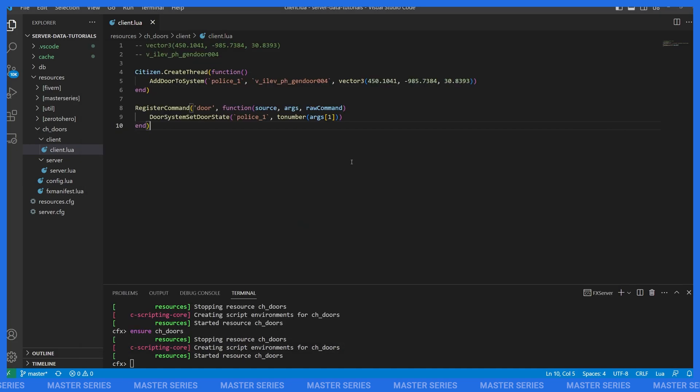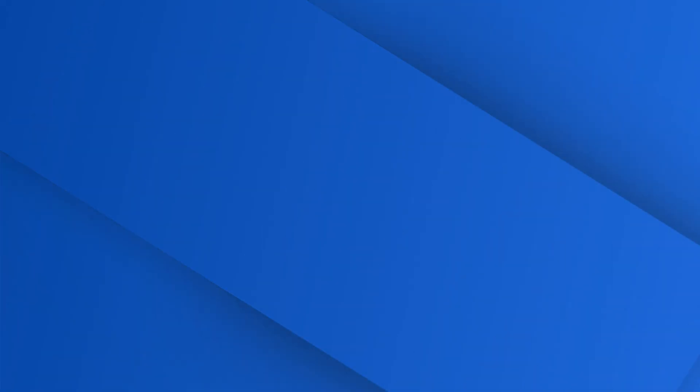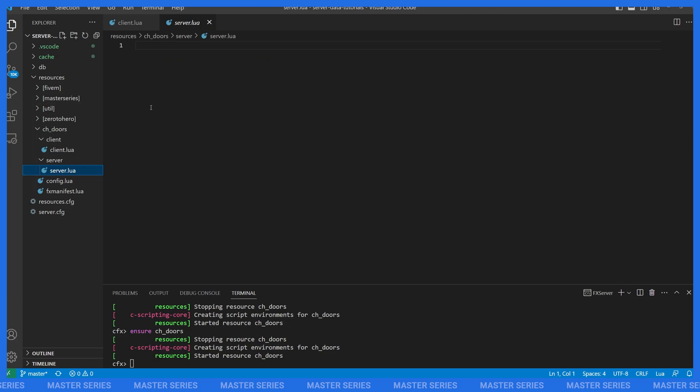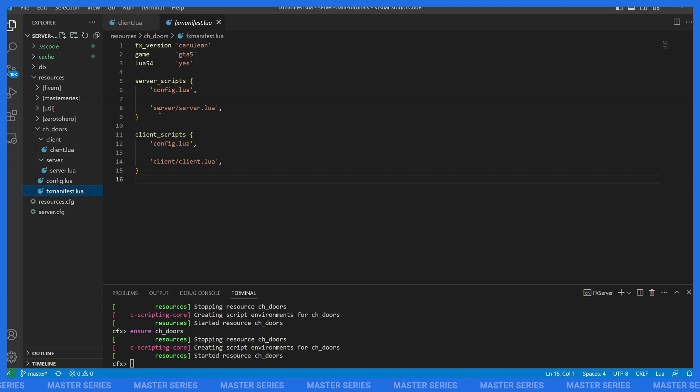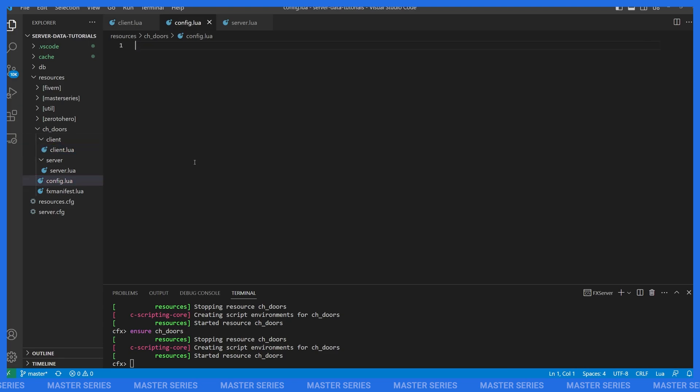With 10 lines of code — or seven if we clean up the comments — we've created a door lock. Now let's flesh this out to handle multiple doors and player connection. Let me talk about how my resource is laid out: I have a client folder with a client script, a server folder with a server script, a config script, and then my manifest. I'm going to move things into our config so we can handle multiple doors. I'll define a variable called Config with a table inside that has a key of 'doors'.